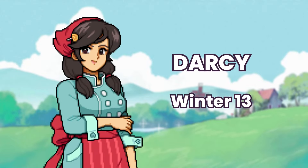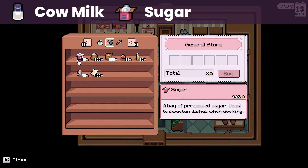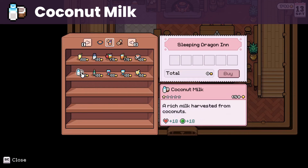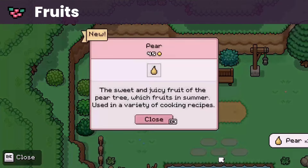Then we have Darcy, whose birthday is on winter 13. She loves milk from cows, sugar that you can buy from the general store, and coconut milk that you can make using only a coconut, or you can buy it from the inn. She likes flour, which you can buy from the general store, and any seasonal fruits that you can forage all year round.